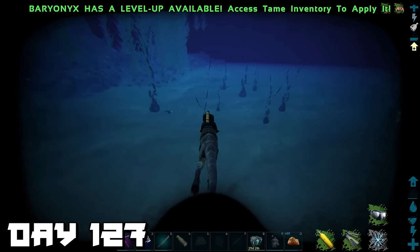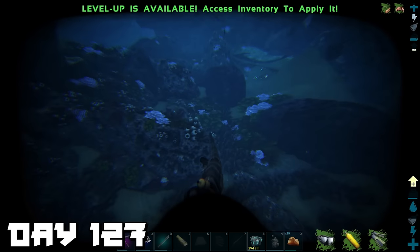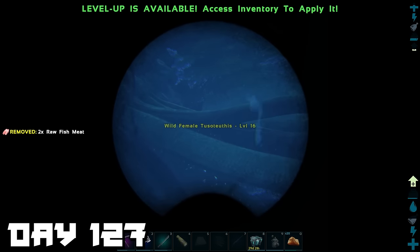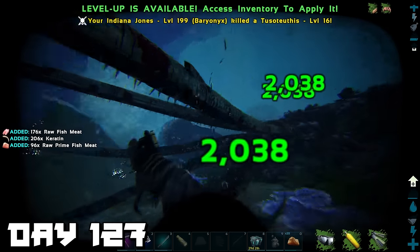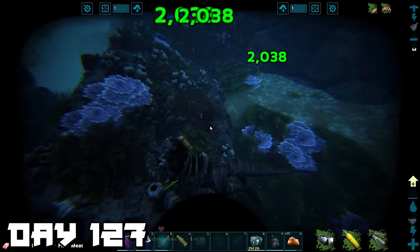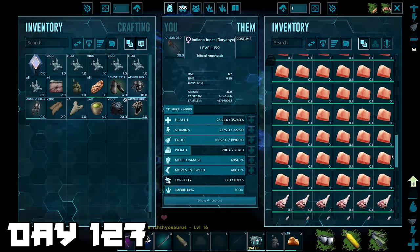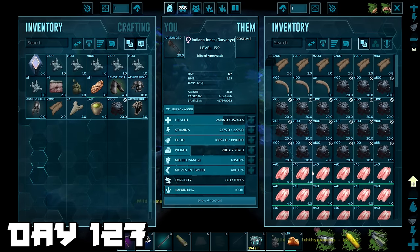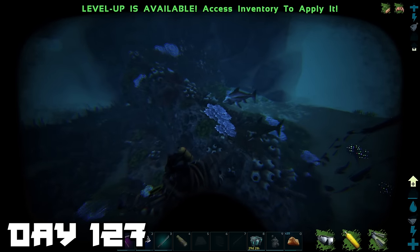We found a squid — luckily a low level — so we made some quick calamari. I wasn't expecting it to be that easy. But then something else happened: the bag sank or disappeared and we didn't get the tentacles we needed for the tributes. We looked around for the bag but couldn't find it.